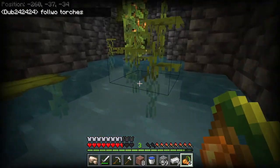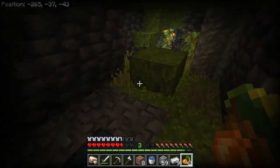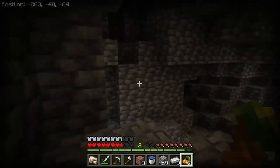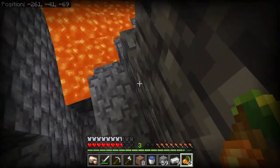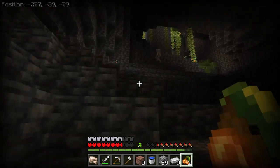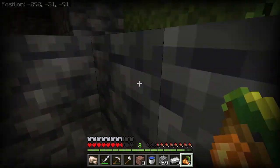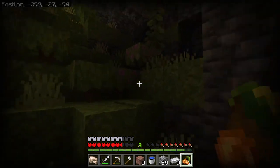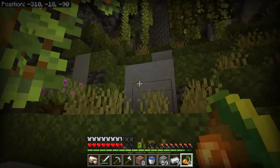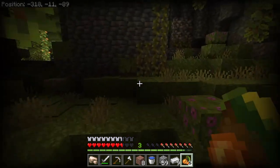Drip leaf — I love these things, so cool. We just need to follow the torches. There's some torches — this is why we place torches. Found the way out! Okay, run — do not let the skeleton shoot you. Boom boom. I followed the torches and we are out basically.